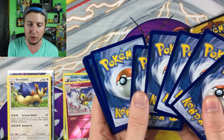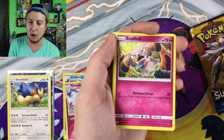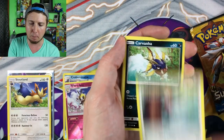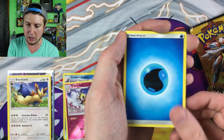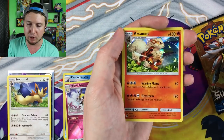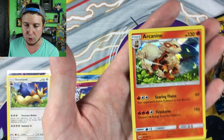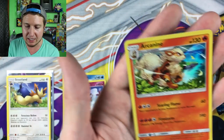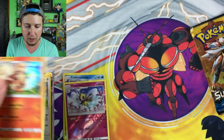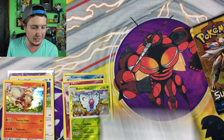Continuing onward — there was one Sun and Moon base set booster pack inside every one of these Tapu Koko boxes. Snubbull, Sandile, Pick-a-peck, Carvana, energy, Hypno, Potion, Spinda reverse holo, Butterfree, and then a holo Arcanine. That is a beautiful beautiful card — it's just standing at the ocean with the wind flowing through its hair. That sounds like a relaxing time to me.